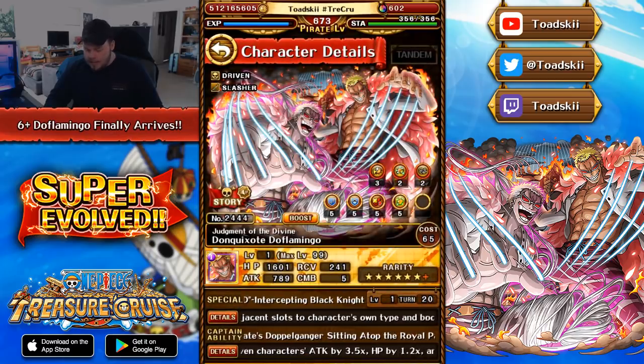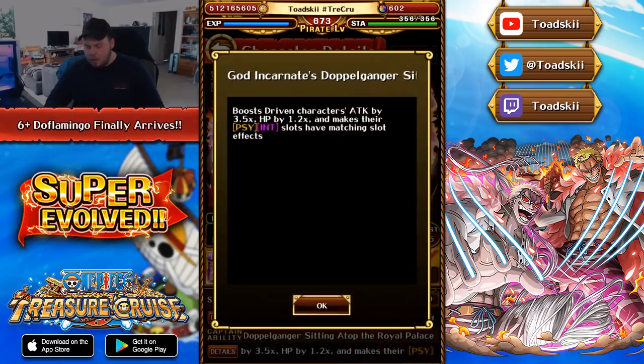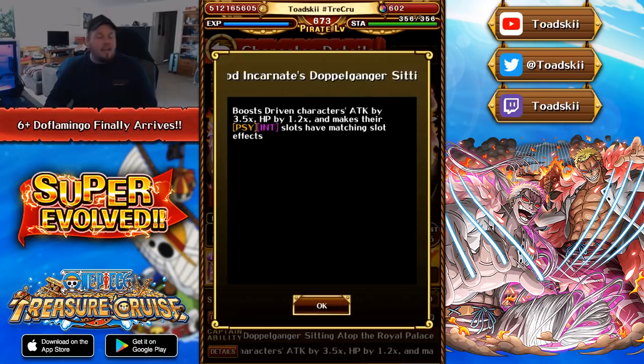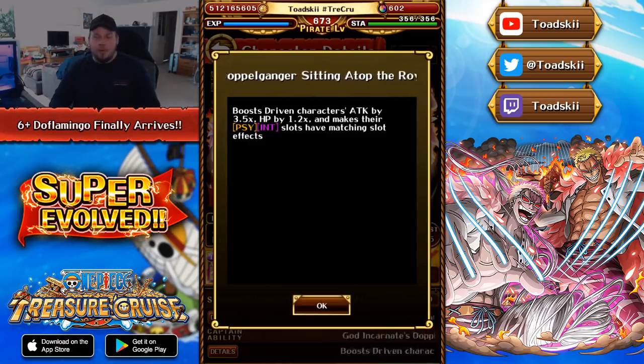With Legend Doflamingo 6-plus, his Captain ability will boost Driven Characters' attack by 3.5 times, boost their HP by 1.2 times, and make Psy and Int Orbs beneficial for Driven Characters. For those who remember the original Captain ability, it was 3x attack only when you hit a Perfect — miss a Perfect and you get no attack boost. Now they've made it a 3.5 flat boost, which is pretty significant — a humongous boost.